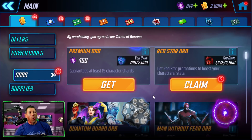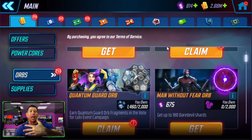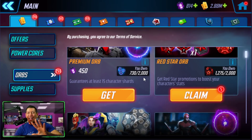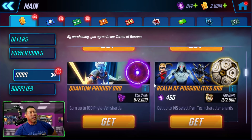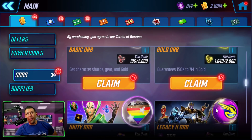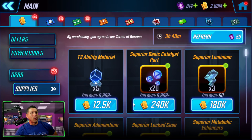Let's talk about some bad uses of these cores. These premium orbs are going to be a lot more valuable to you as a newer player than someone that's been playing for a while. Although these are good, I would not spend my cores on orbs — this titanium student orb, not a great value; these realm of possibility orbs, not a great value. Once in a while when I'm really short on resources I'll buy one of these gold orbs or training orbs, but they're not a good value.